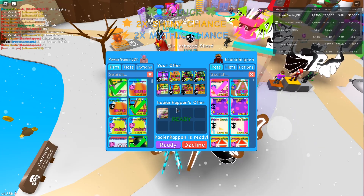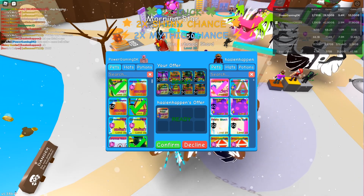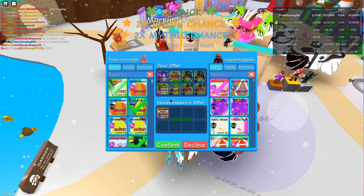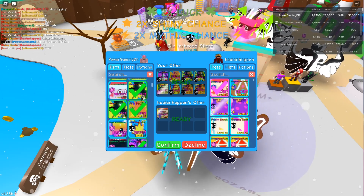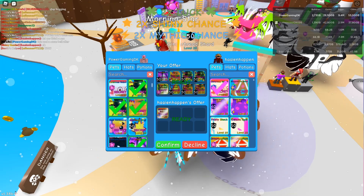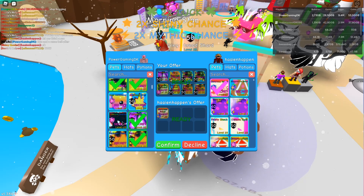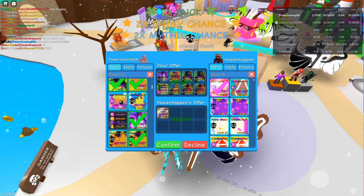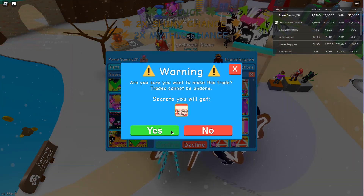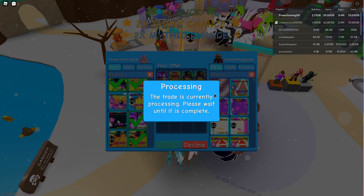Alright, so we are trading for shiny Christmas robot. We are giving Pyramidium, Fire Basilisk, 2 Electric Basilisks, Shiny Eternal Cucumber, Candycon Shard and 2 Sinister Shards, and I'll be adding a Christmas Bell after. So this is my first actually decent shiny secret. People say it's 7000 value so I think I'll be going by that and I'm offering around the same.